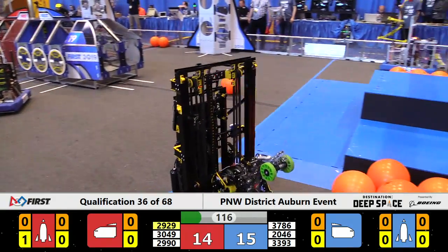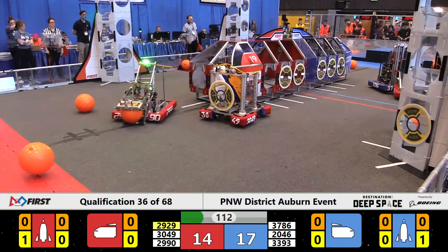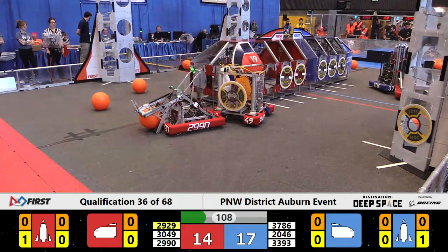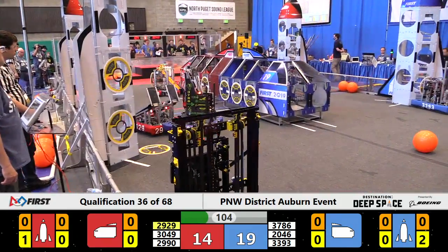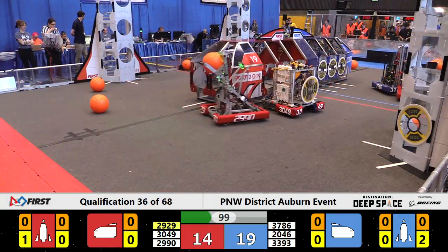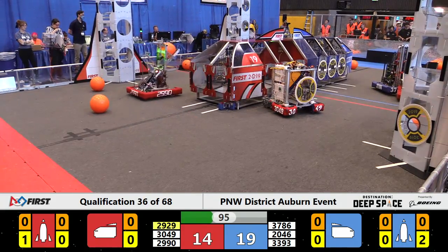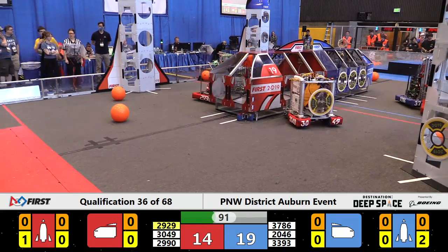2046 gets that hatch cover on in the second attempt. 3786 tangled with a defensive bot there for the Red Alliance. Hotwire, 2990, moves around 3049. 3049 might be stuck — the Bremertron machine not moving at the moment. 3786 and 2929 in a pushing match. The Bremertron machine may be tangled up. Not sure — referees looking at the situation, not quite sure how to rule that.